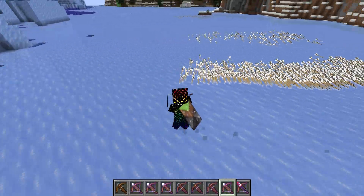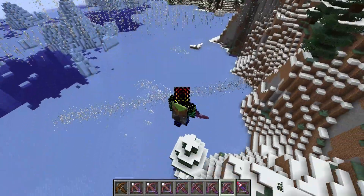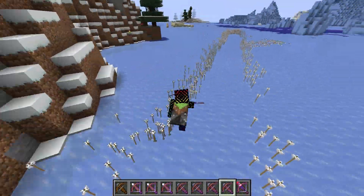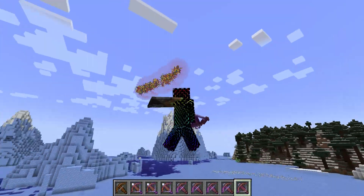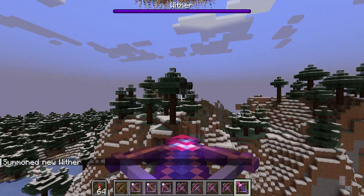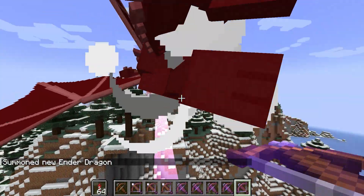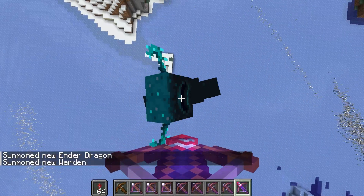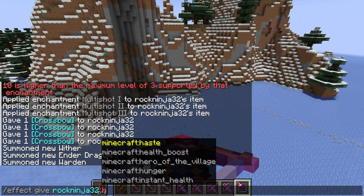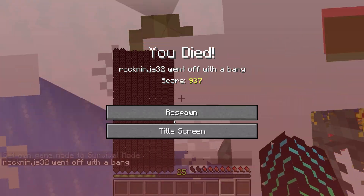Let's test out firework multi-shot. Shooting them up creates a really cool dense line of arrows coming back down that would probably obliterate anything. Now let's test the fireworks on some bosses — the wither? Literal one-shot. The ender dragon? Yes, one-shot. The warden? Yes, and we technically still missed. That is crazy. Let's get myself maximum vanilla health and see if it one-shots me. Yes it does. That is crazy — so that's Better Multi-Shot.